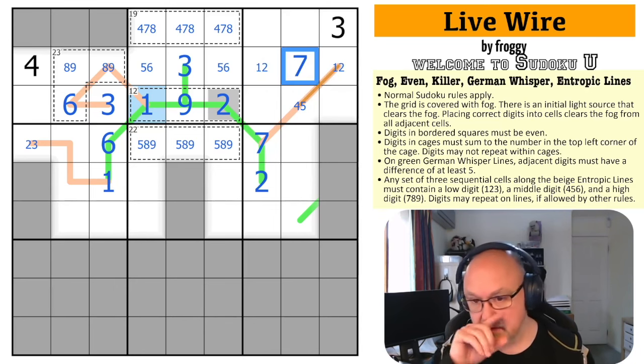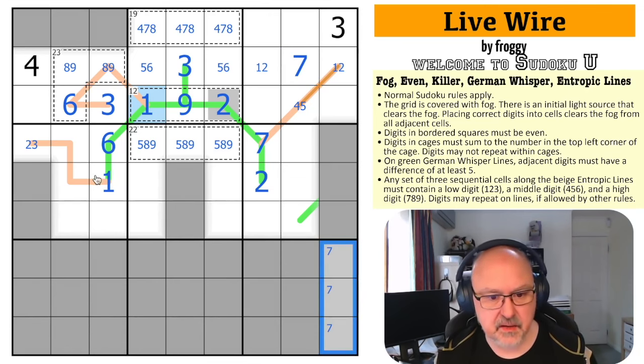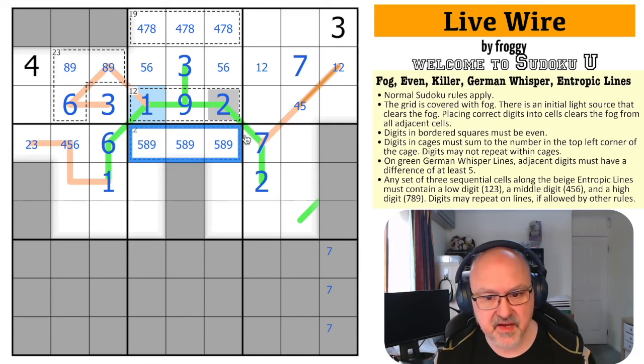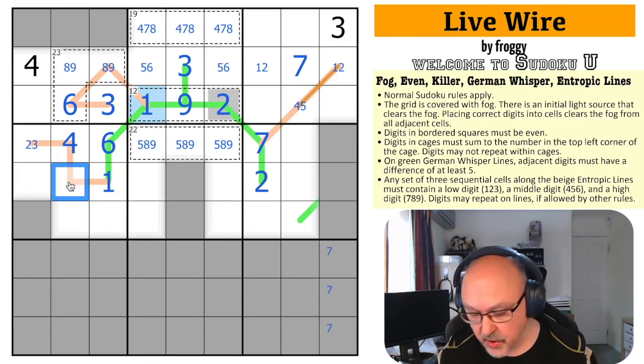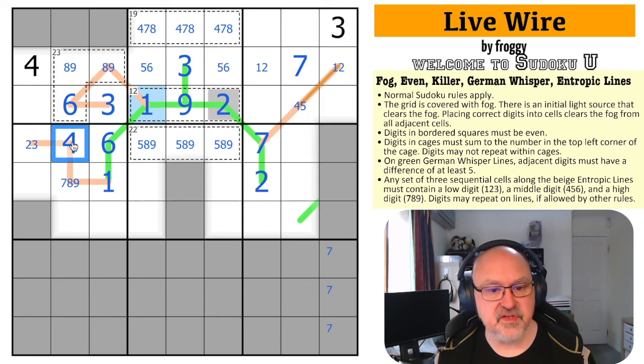This becomes the 7. Now this digit can't be high — that would break entropy — and it can't be low because all low digits are gone. So it's mid: 4, 5, or 6. It can't be 6 because it sees a 6, and it can't be 5 because there's a 5 in the row. That is a 4. This then becomes a high digit: 7, 8, or 9.